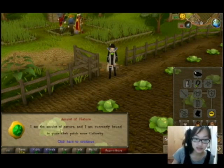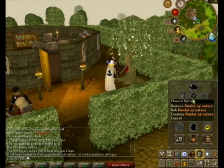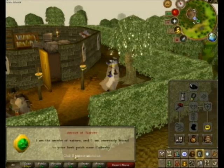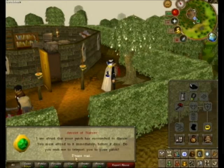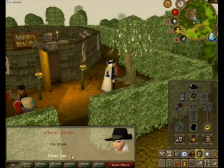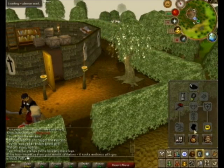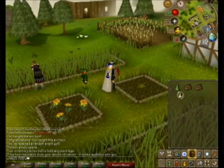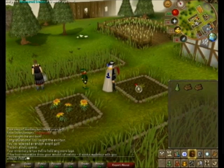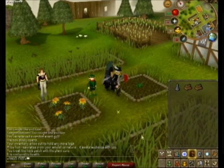The amulet of nature will tell you: okay, your patch is fully grown, or your patch is diseased, or your patch is dead. If your patch is diseased, you can teleport using the amulet of nature — just right-click and select teleport — and go straight to the diseased patch. It only works if it's diseased. Then you can take 25gp and buy a plant cure, or just bring a plant cure and cure your plant. That's how you make your herb never die.